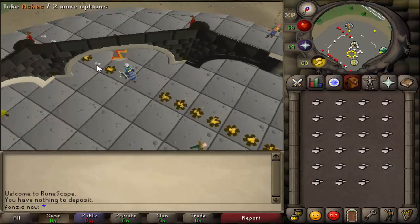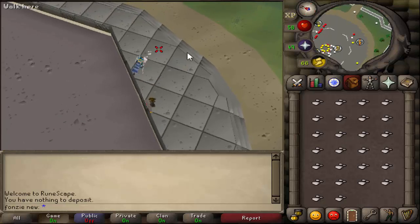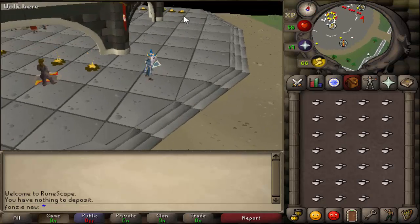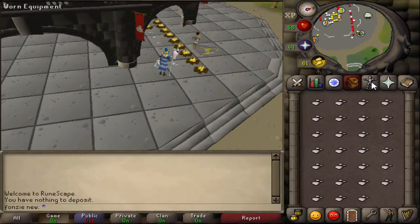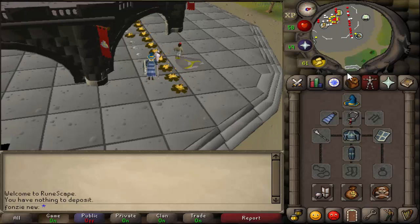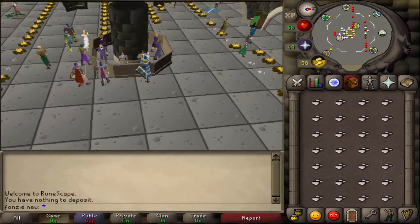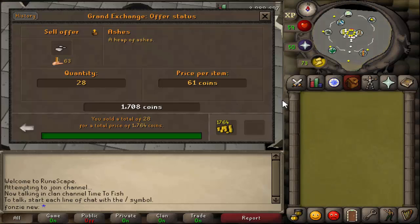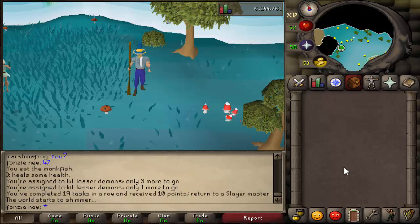Just find a world where people are fire making, pick up all their ashes, and sell them on the Grand Exchange for a quick profit. This is only around 60k per hour, but if you're a new player it's nice to get some startup cash. The reason people buy these ashes is because in the members world people use them to train their herblore level, so they will always sell on the Grand Exchange.